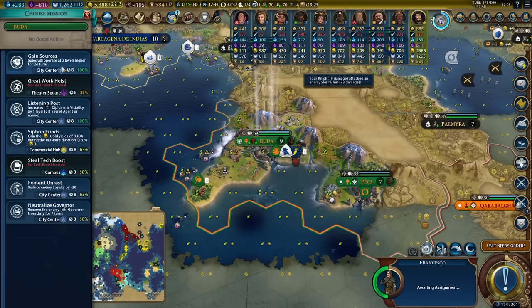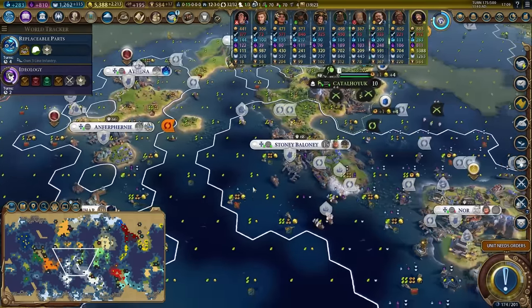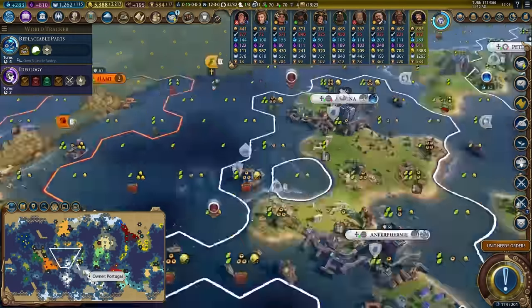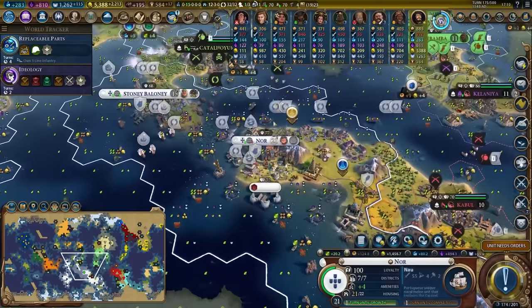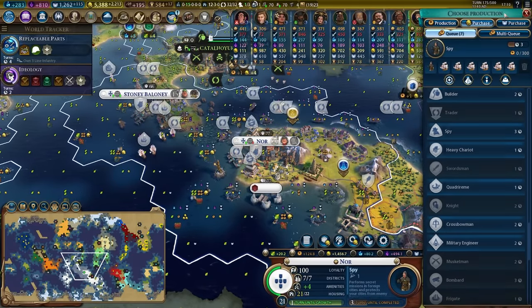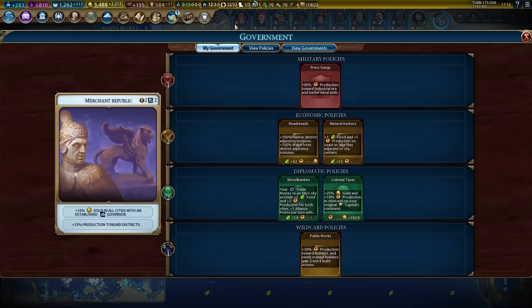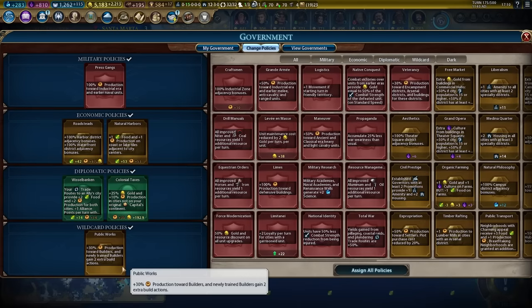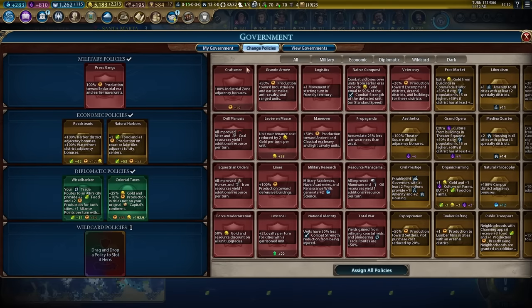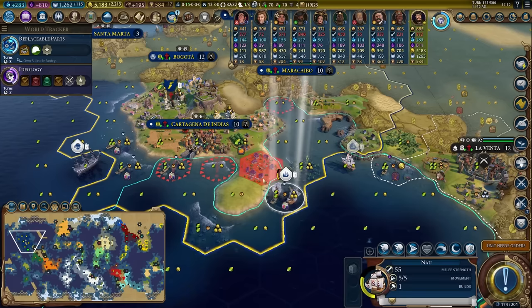We've got a spy established in Hungary. We're going to tell him to gain sources. I really should make more spies, so I'll find a city with production I can spare — probably the capital. We'll pop a spy or two in. I should plug in the raid card, so let me drop the card I'm not using. Instead I want to plug in total war so I can get the plus 50% plundering. Let's get to plundering.